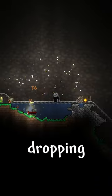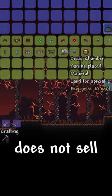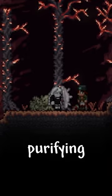The mixes now spawn in pre-hard mode, dropping pre-hard mode accessories. The dryad doesn't sell purification powder, and the steampunker does not sell the clentaminator. So don't even try purifying this world.